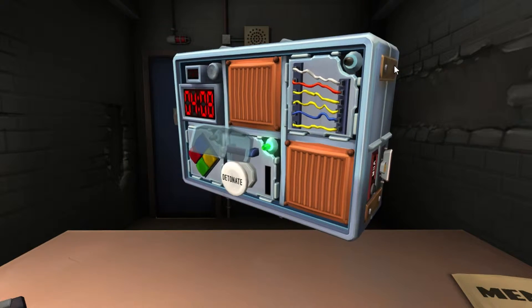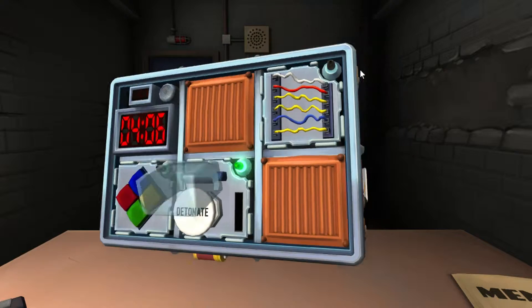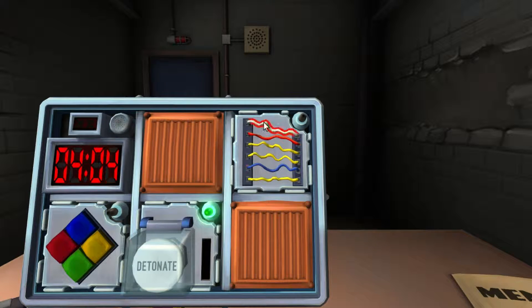Alright, we got six wires again. Colors: white, red, yellow, yellow, blue, yellow. White, red — which one? White, red, yellow, yellow, blue, yellow. Yellow, yellow. Got the fourth wire.